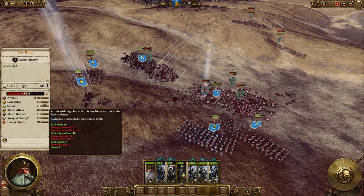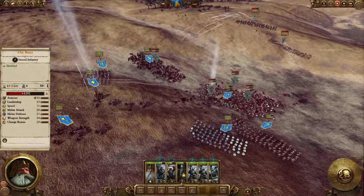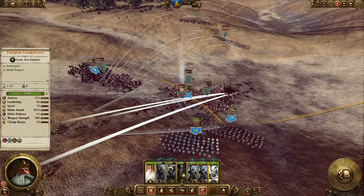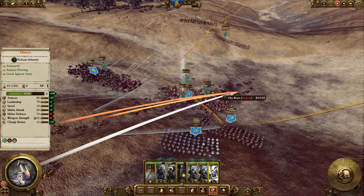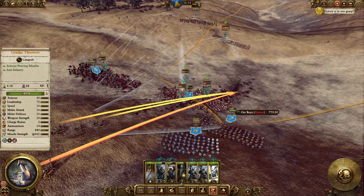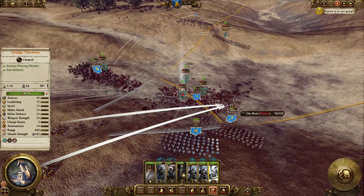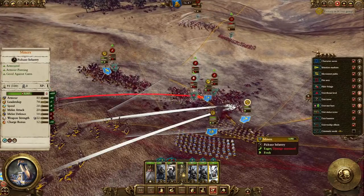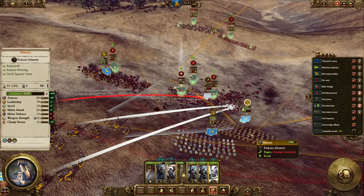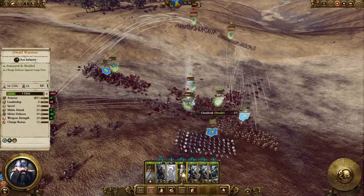I always keep at least one artillery piece in every army just for the 'damaged by artillery' leadership penalty. If you're trying to stack leadership debuffs — like fear, the discouraged effect from flamers, missile fire from your missile units — you want that extra minus 10. Some artillery, like the grudge thrower or the mortar, does area of effect damage, so in situations where enemy infantry is packed tightly together it will do a lot more damage and help break them faster.